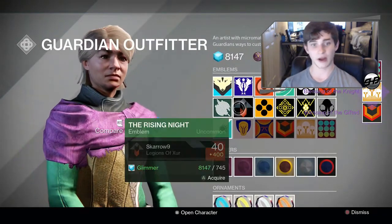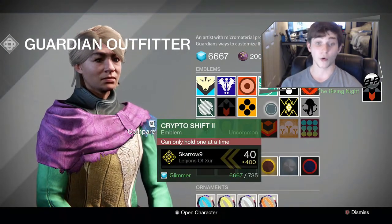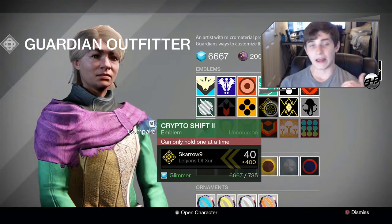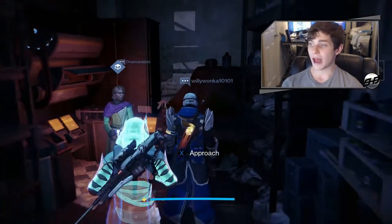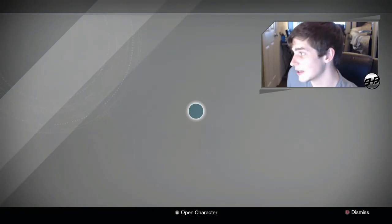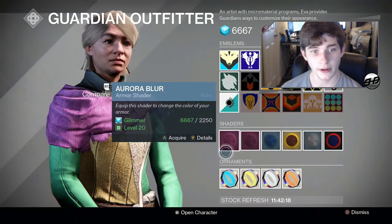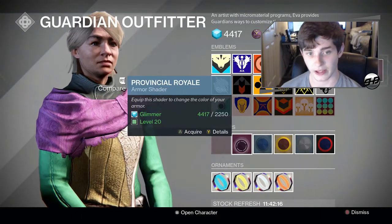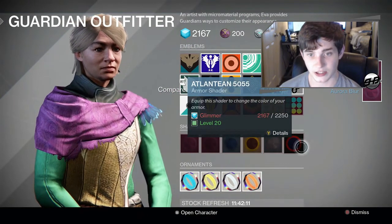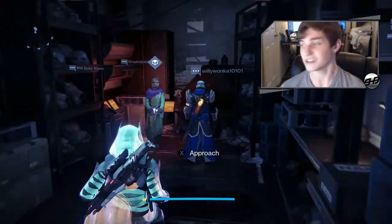It's a really awesome website and I'm glad they made it — it's definitely something I needed, it makes your quality of life just a little bit better. I've now picked up every emblem I was missing from her today. Checking shaders: I need Aurora Blur, Provincial Royale, and Atlantean — I'm just a little short on glimmer for those, so I'll go dismantle something. But as you can see, it makes collecting really easy.